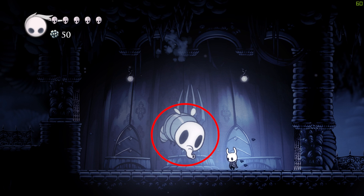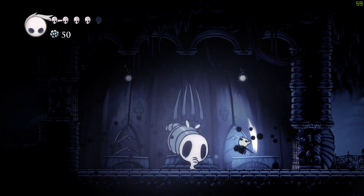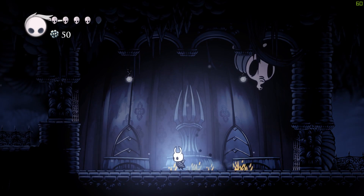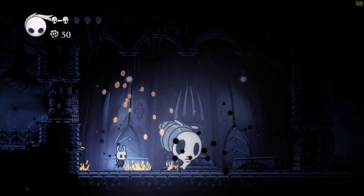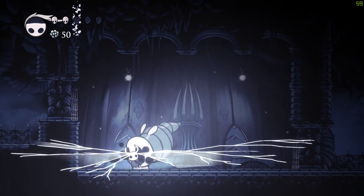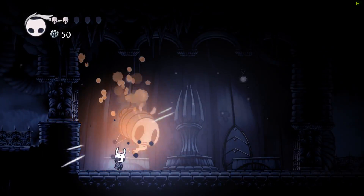She might seem harmless when she's in her neutral state, but if you run into her you'll take damage. I try to heal here, but I don't recommend doing that in this fight because it can be difficult and it's not necessary. Keep wailing away at her while avoiding damage until she dies.